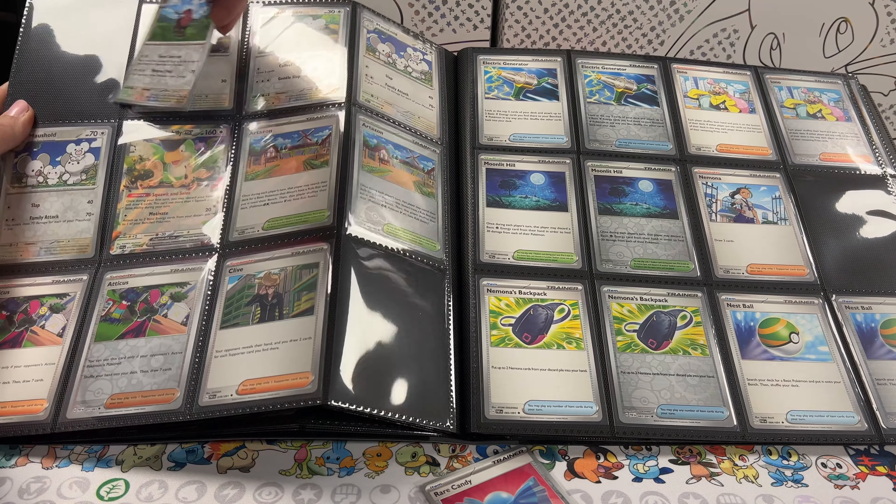Moving into fire: we have Charmander reverse holo, Charmander, Charmeleon — no reverse holo Charmeleon — Magmar, Magmar reverse holo. This is supposed to be Magmortar because we have the other one here; we need the reverse over there. We have Camera-up Numo reverse holo, Camera-up Numo, then we have the reverse Camera-up, Heat Rotom — or as we like to call it, Heat Room — and Charcadet.